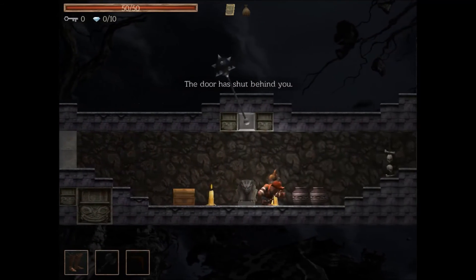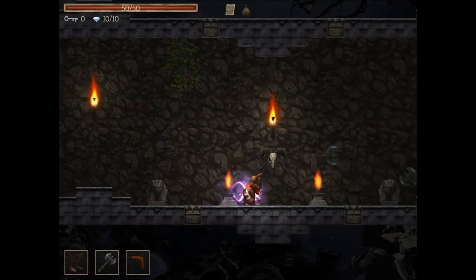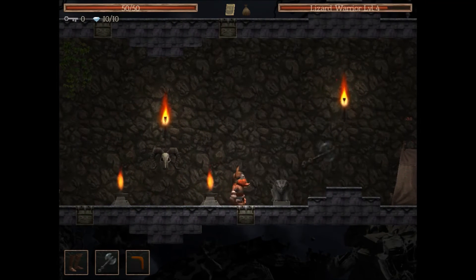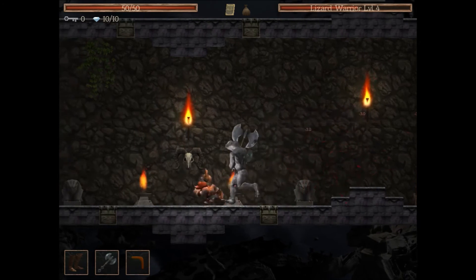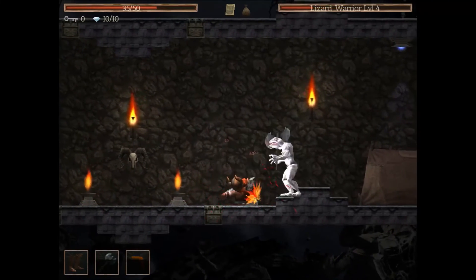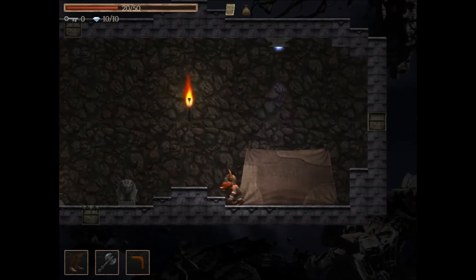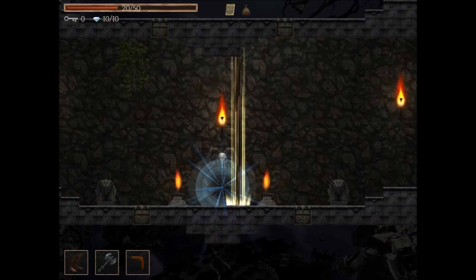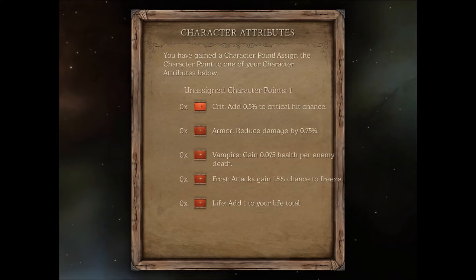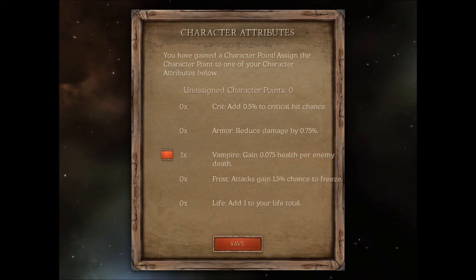Alright, we're going to try the boss again — skip the dialogue this time. Close-range melee turned out to be the better strategy there, and we defeated it. After the boss, it looks like we can allocate character points at certain moments in the game. I went with Vampirism — every time I kill an enemy I gain some health.